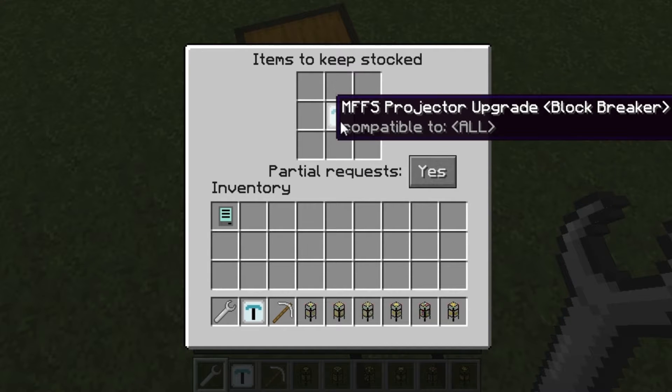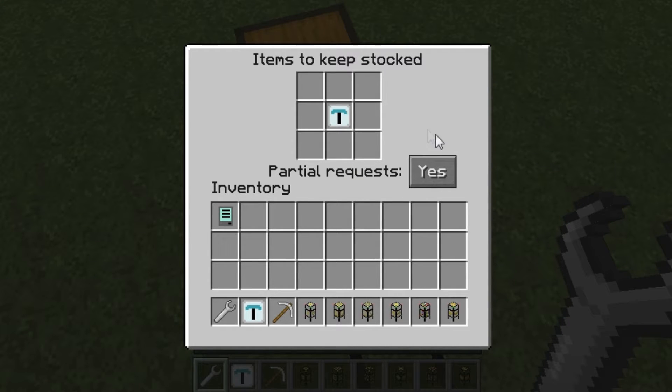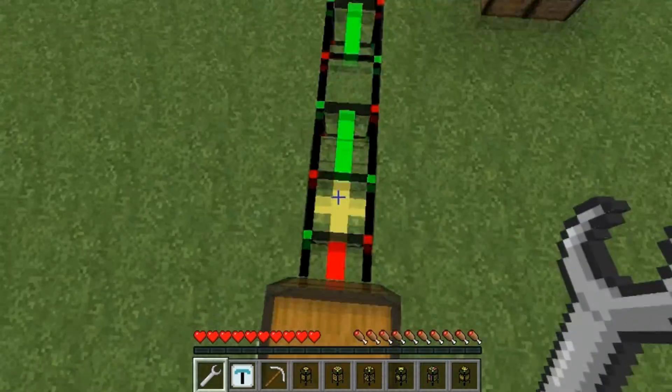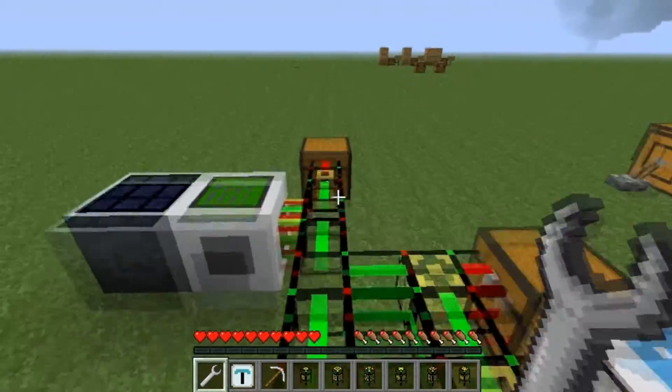The satellite pipe is going to control the setup. In here you can put an item that you want stored, or multiple items. If you put multiples, you can set partial request to yes or no — either wait until you can have all items shipped before shipping them, or just ship the items you have when you get them. This is the pipe that's requesting items and drawing everything out.